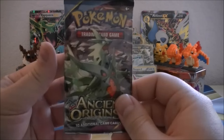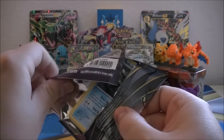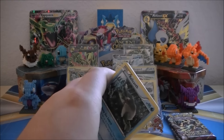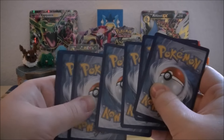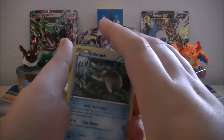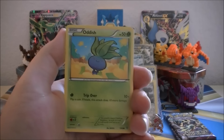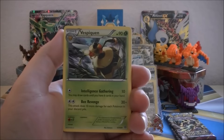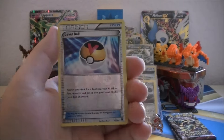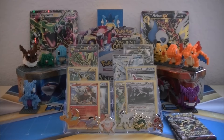Only three packs left — Mega Tyranitar, give us something good. I think a lot of the best pulls have come out of you, hopefully you can do it again. We got Relicanth, Inkay, Combee, Oddish, Eevee, Vespiquin, Lysandre, Flareon. Level Ball is the Reverse, and our Rare of the pack is a Golurk Ancient Trait non-Holo Rare.